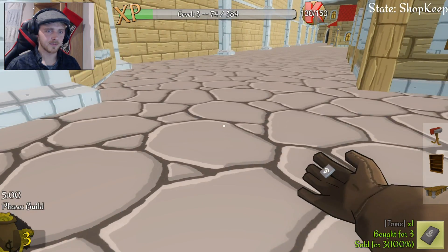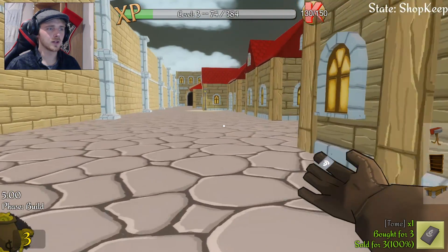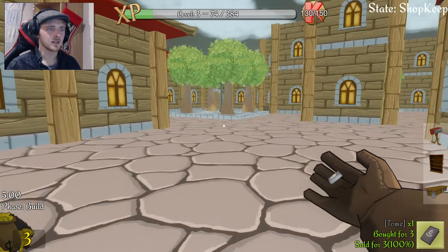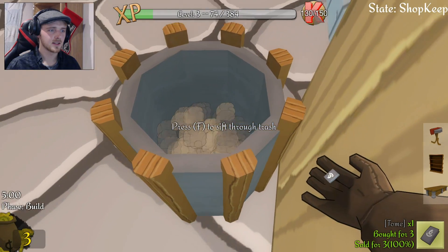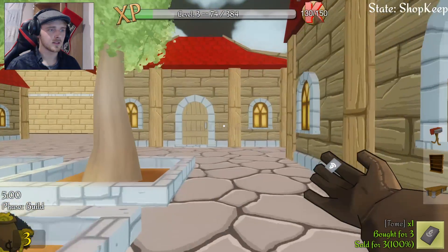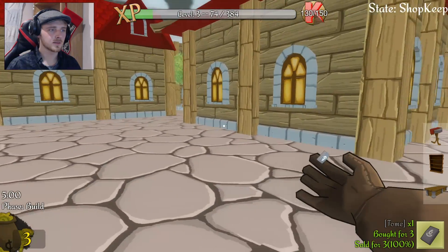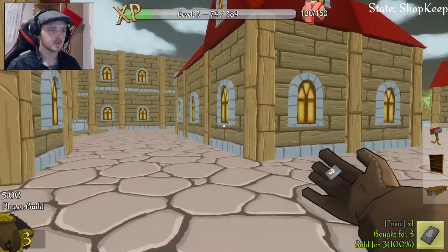I think I can sell that! Buy it for three - it's a tome. Okay, but let's have a little explore because if there's more trash cans like that then I might get some more freebies and then I can sell them and make more money. Anything? No - stop trying, it's not going to work. I know I can't jump. How about the barrel - anything in the barrel? No no no no. Oh yeah, we can run though - let's run, go - whoa!